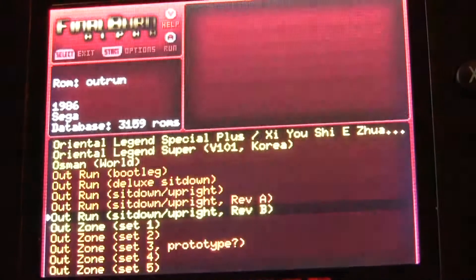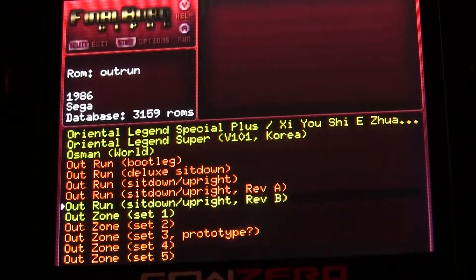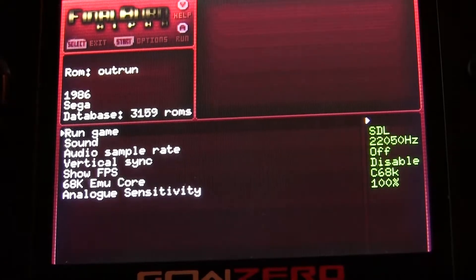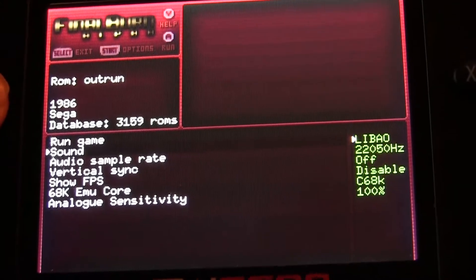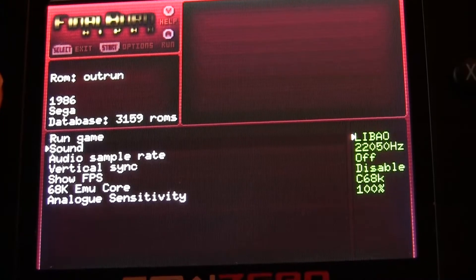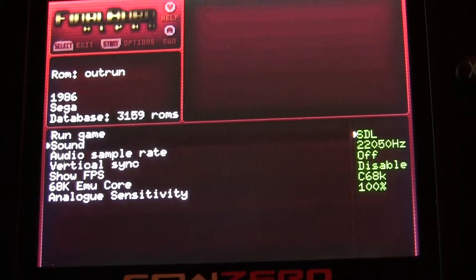Let's load it up here. Here's our first game. Let's just go to OutRun and you'll notice you have a set of options. For your sound, you have SDL, SDL Old, Off, and Live AO. I prefer SDL — I don't get any sound crackles or anything else like that.